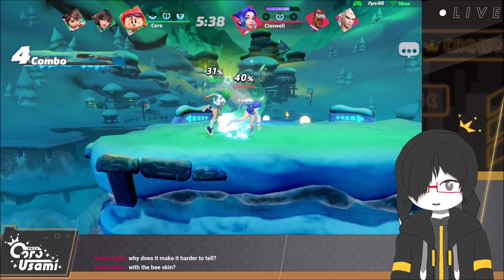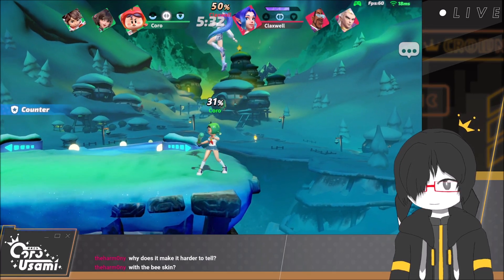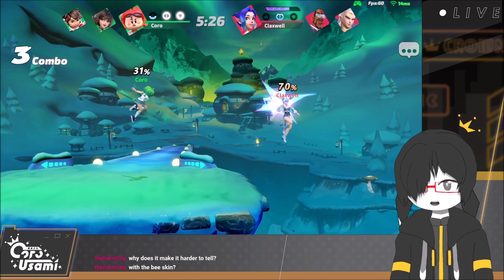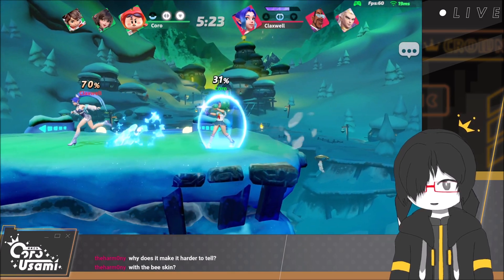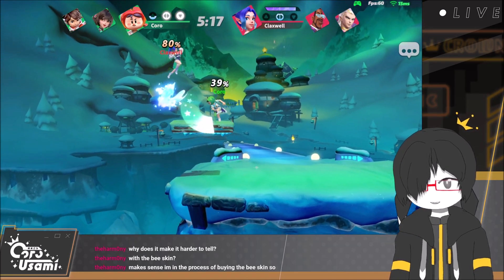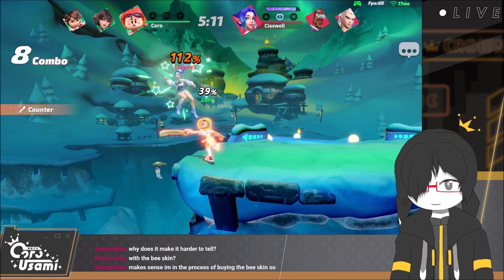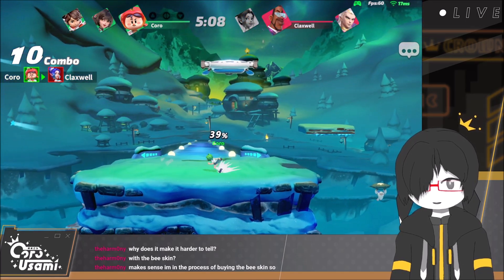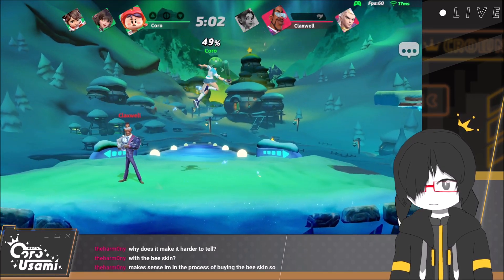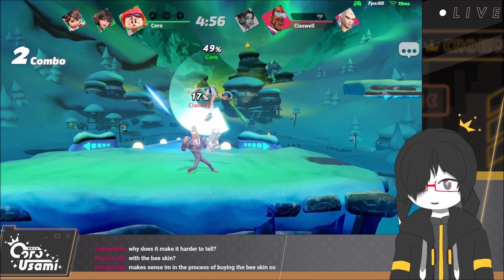I'll play bee skin after this, just to show it off a little bit. So that's the just frame grab — it's a custom move. If I land the button on the right timing, it lands it. It's not impossible to tell on bee skin, it's just the shape's different. It becomes a honeycomb instead of a heart, and it's very bright looking so it's a little harder to tell. That's what it looks like when you hit the timing correctly.